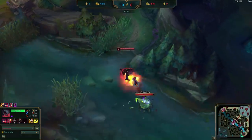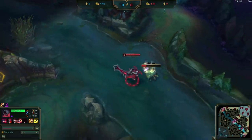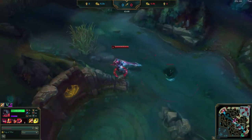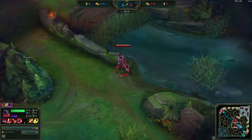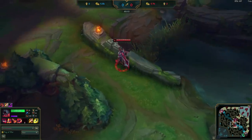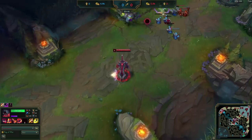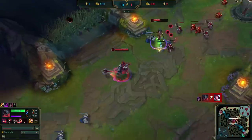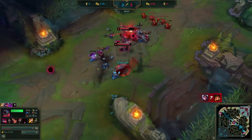In this game, Aatrox sees Fiora overextended in mid lane. On top of that, he knows the pixel brush wards would have expired by now, so it's unlikely he'll be caught by a ward. He moves in and lands a solid knockup into a free kill. Afterwards, he helps Syndra push out the lane to gain an additional lead and deny Fiora minions into the tower.